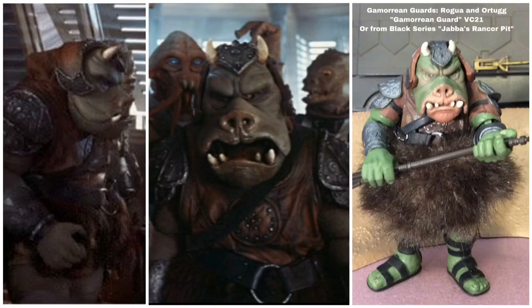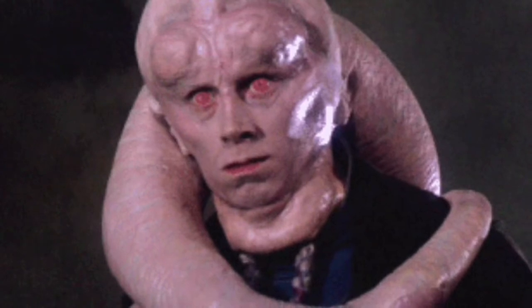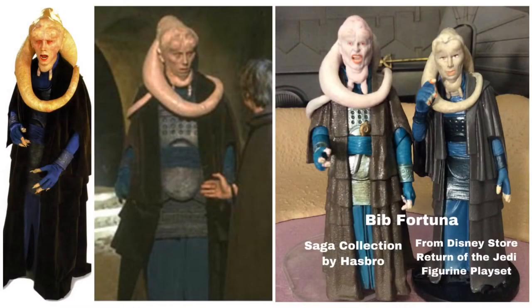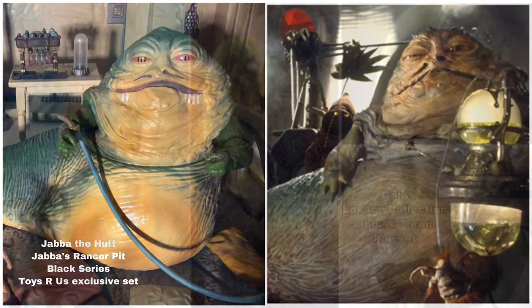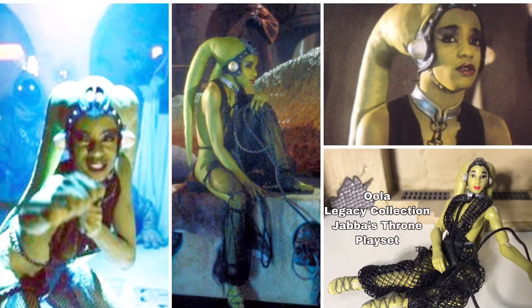Then we see Bib Fortuna. For Bib Fortuna I use the Saga Collection Bib Fortuna, or sometimes the Return of the Jedi figurine play set Bib Fortuna from the Disney Store. After that we see Jabba the Hutt — the best Jabba the Hutt available is from the Jabba's Rancor Pit Black Series Toys R Us exclusive set. Then we have Oola, who is available in the Legacy Collection Jabba's Throne play set — that's also where you'd get the dais for Jabba.